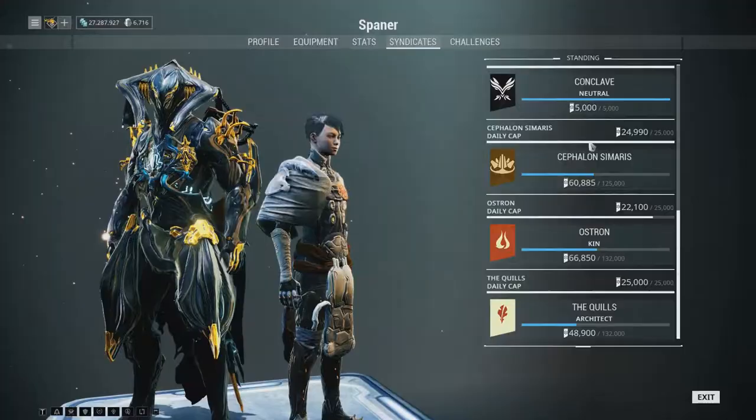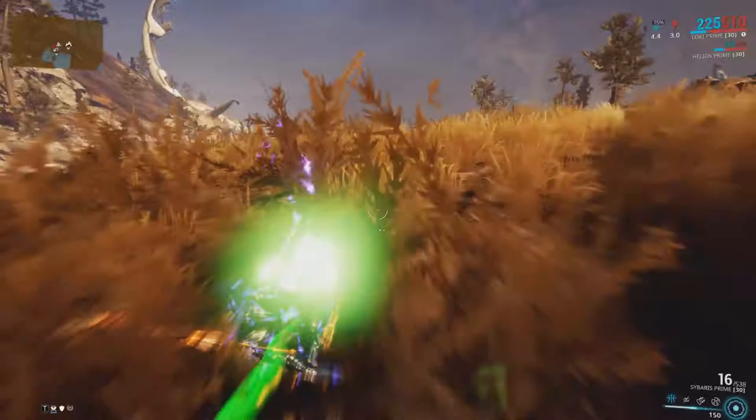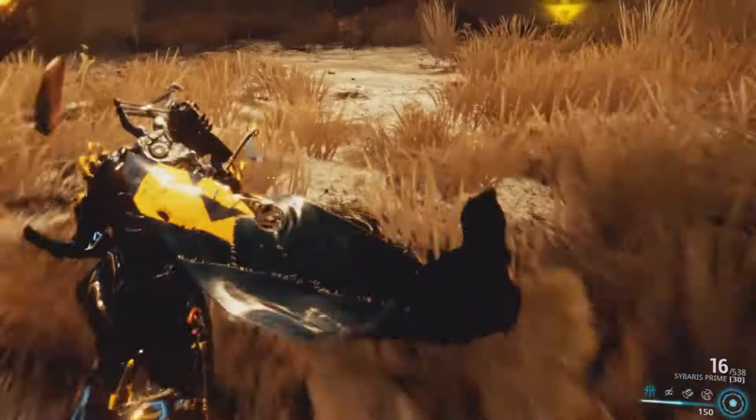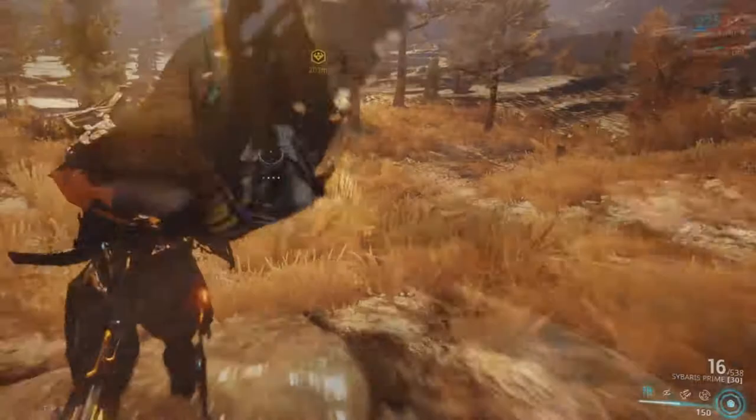Cetus is also home to the Quills syndicate, which we discussed on the previous video. Besides bounties, there are some other things you can do in the Planes. If you don't have a bounty, some optional missions will occasionally pop up. These are called incursions, and they have their own rewards and rotations.